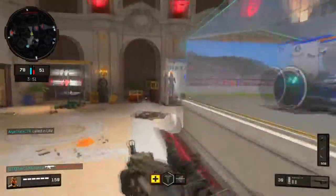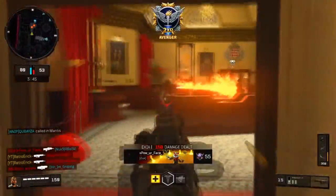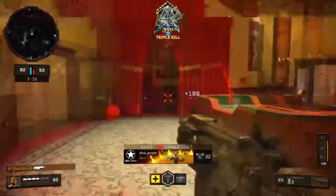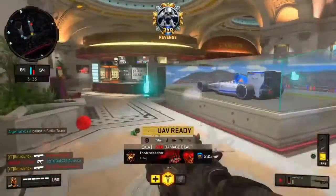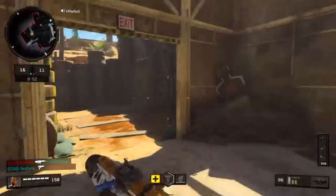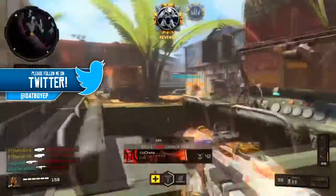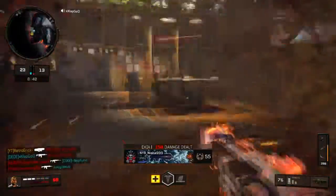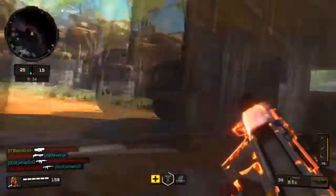I'm probably the most annoying player to play against because I rush everywhere. I'm never in the same spot unless that spot is hot and I'm going off there. I'm always moving back and forth. The only time I'll stay in one area is if it's really hot and that's where all the action is. Go to the hot areas on the maps because that's where everyone is going to be, and that's where you get more kills. The smarter you are, the more kills you get.